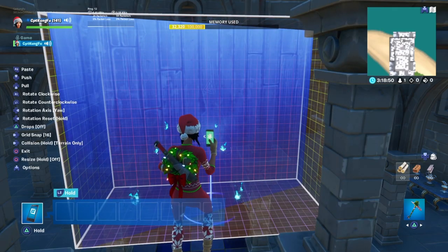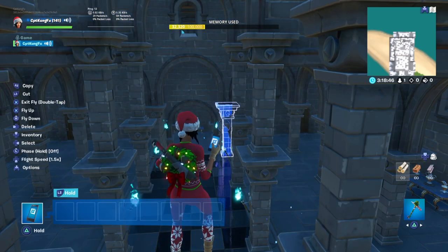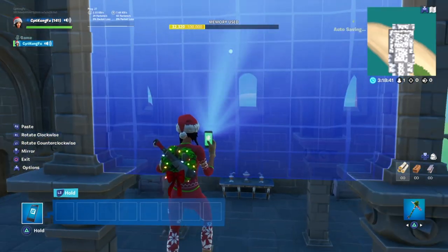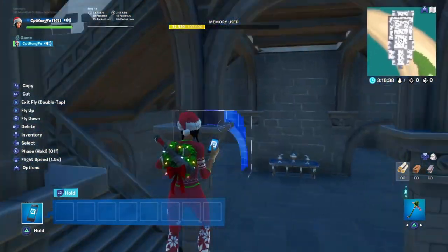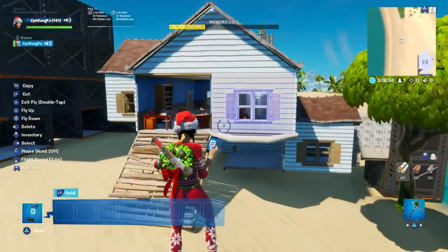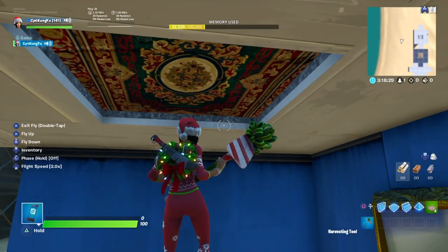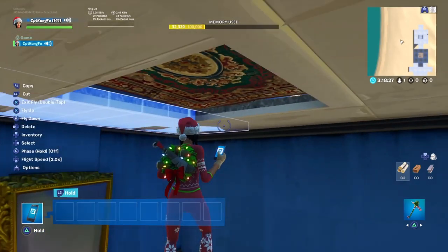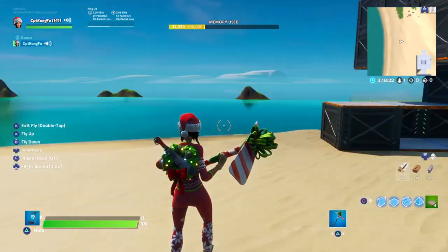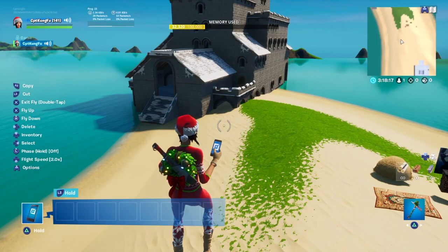You could rotate it, make it bigger or taller or smaller — whatever you wanted. As compared to a regular wall, which just kind of snaps in place. That special wall was used to create the gaps, like the gap in the floor here which is basically just a lot of different floor pieces resized. But that is not the case anymore.